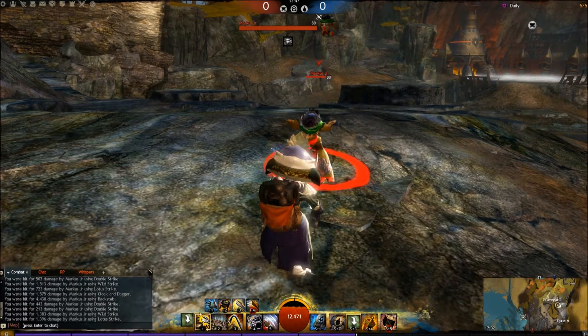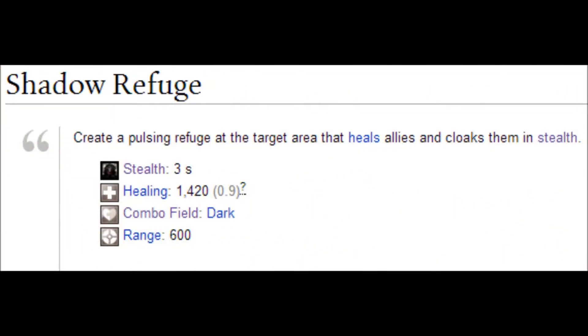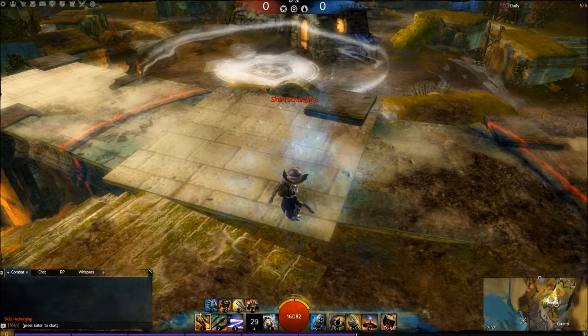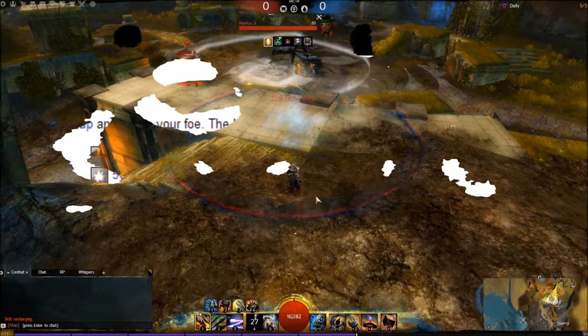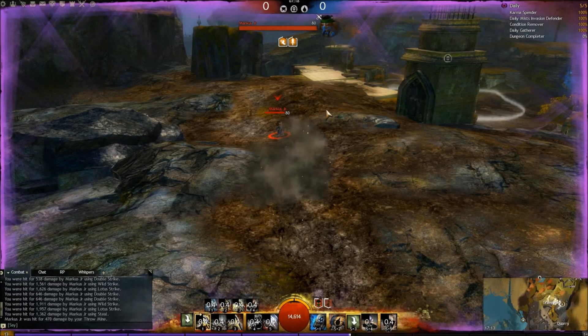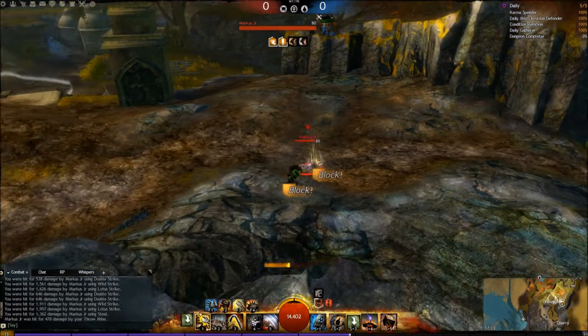It looks like this — he hits you and you go into stealth. Then we got the Shadow Refugee, it's a large area stealth they have. When they throw it down it will look like this, and you can counter it by just pushing them out with a skill. Heartseeker is their spam skill — the 2-2-2-2. The less life you have the more damage it will deal, and it's a leap finisher. They often spam it like that.